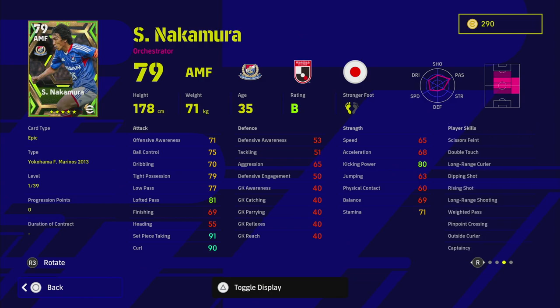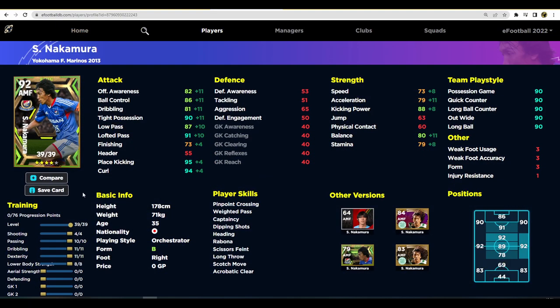Looking at his player skills: double touch, dipping shot, long range curler, rise and shot, long range shooting, and weighted pass. If you spin him, are you going to turn him into a speed attack midfielder or use him as a long range sniper? I would go with the latter — Nakamura is a guy you have to be shooting with. You need to be able to curl shots in and play him to his strengths.